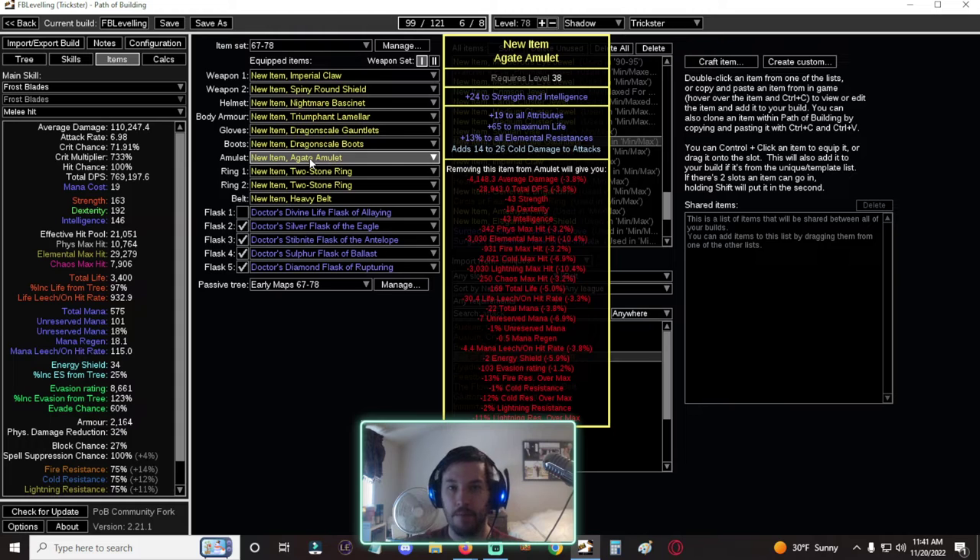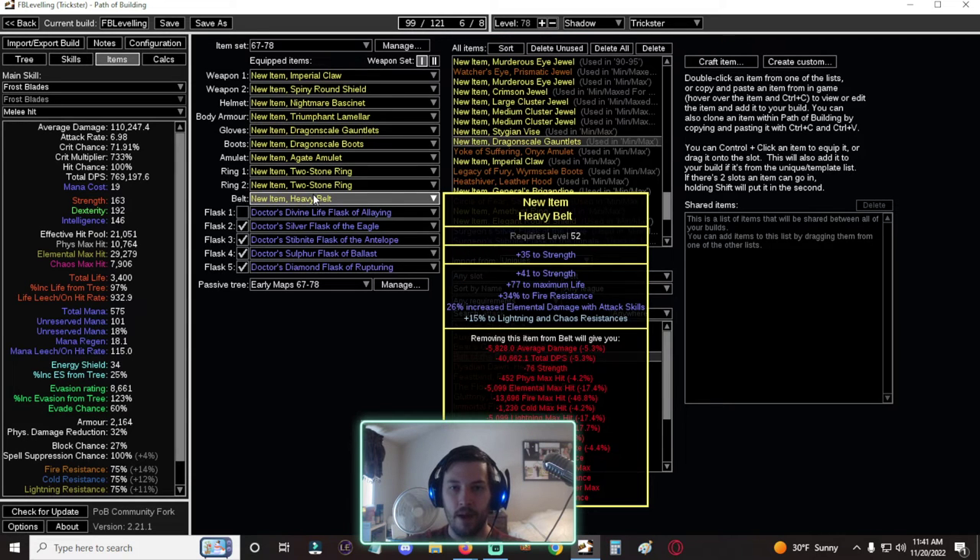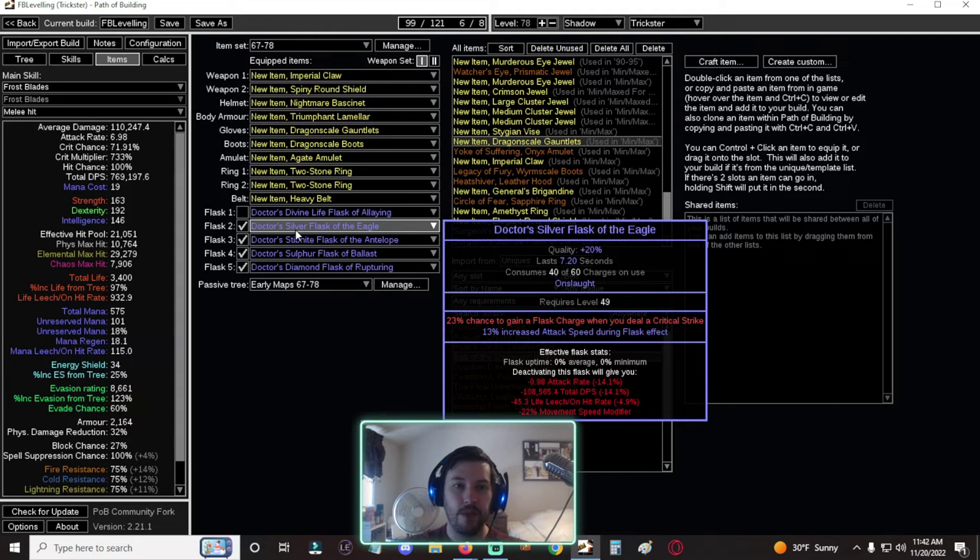On the amulet you want life, resists, and offensive stats — cold damage to attacks, physical damage to attacks (which is fine since we convert 60% to cold), attack speed, percent cold damage, plus one to cold skill gems, crit multi, or crit chance. For rings, balance offensive and defensive stats — two-stone rings help with resistances. Belt: you can roll Elemental Damage with Attacks on it, and craft hybrid armor/evasion if your suffixes are filled. Get as much Strength as possible. Around this time start crafting your flasks.